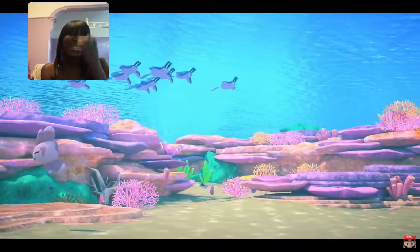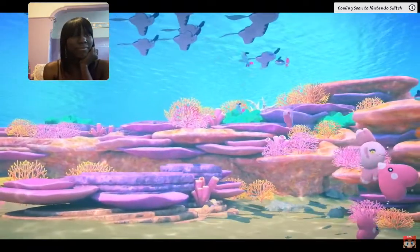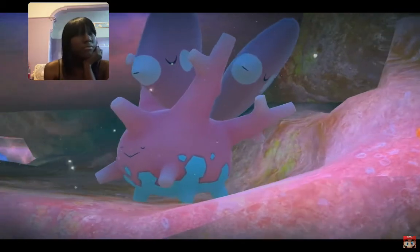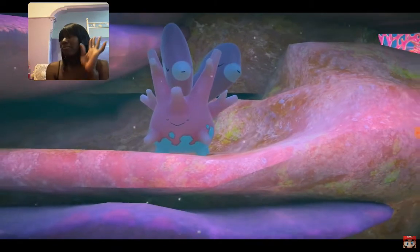In the warm shallow waters of the Lental seafloor dwell schools of Luvdisc, Mantine, Finneon, and Alomomola, all swimming gracefully. Luvdisc reside within the coral reef and have already picked their favorite resting spot — right between Corsola's branches. That sure does look comfortable.